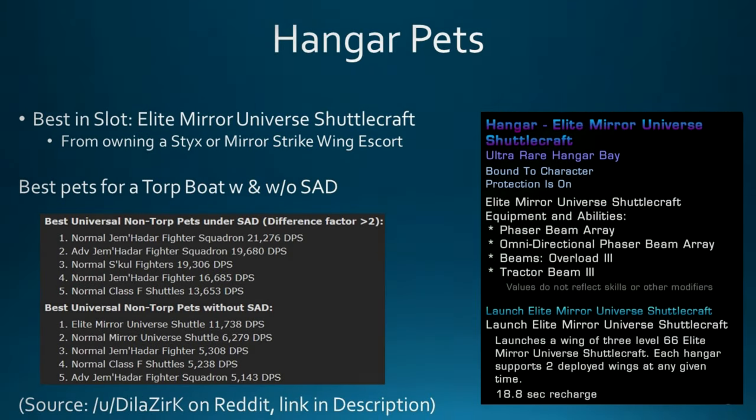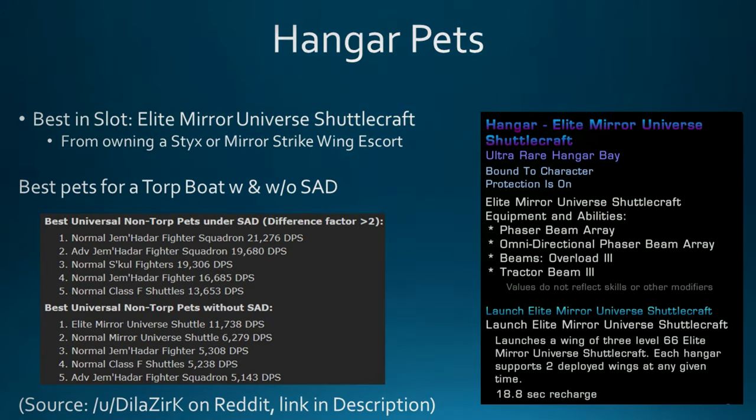Moving past consoles, let's take a look at Hangar Pets. The best in slot are the Elite Mirror Universe Shuttlecraft, obtainable if you own a Styx or the Mirror Strikewing Escort. If you don't have those, I have a list of other pets you could slot on screen, and I'll include a link to the full Hangar Pet DPS test post over on Reddit in the description below.